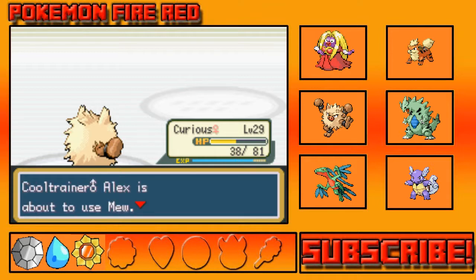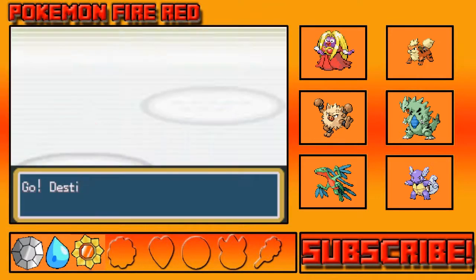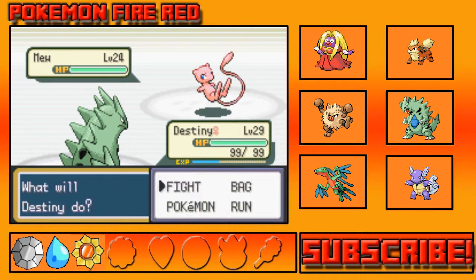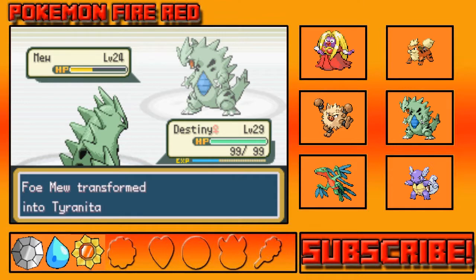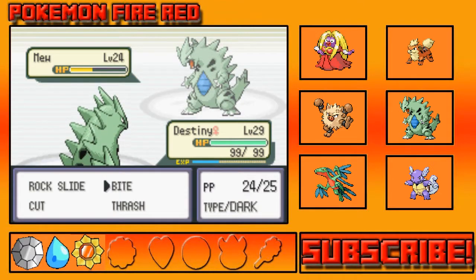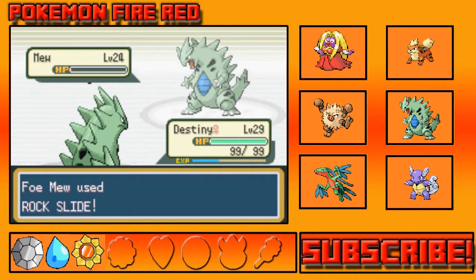Ooh, wow, that's a lot of experience! She has a Mew too — I mean, a Mew as well, since I also have a Mew. I think Destiny can take you on — you might Transform. You probably will... and you did. It's just Rock Slide. Aw, you lived. You're all excited.